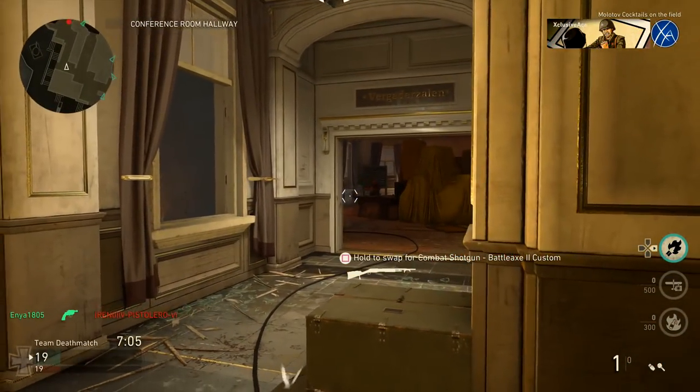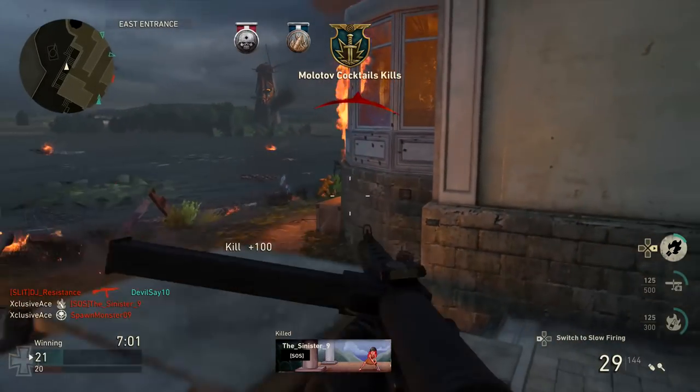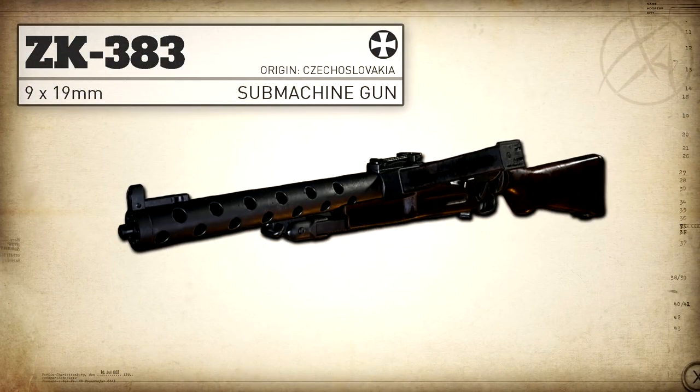What's up guys, my name is Ace and welcome back to another gun guide. This is the series where I go into great detail with all the stats of every one of the weapons in COD World War 2. In today's episode we're going to be covering the ZK 383.